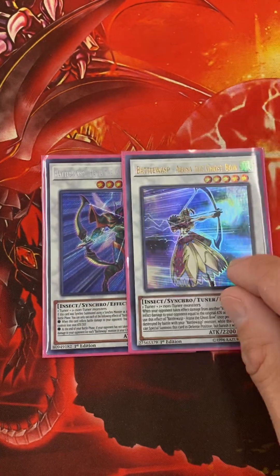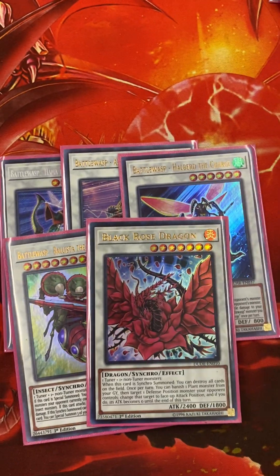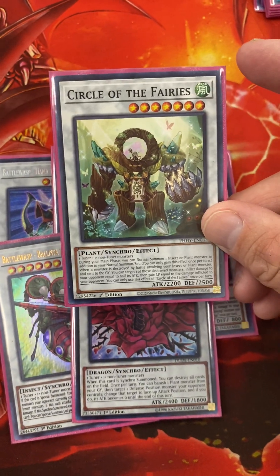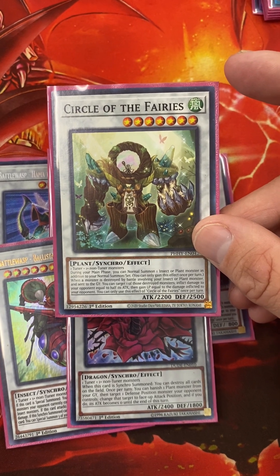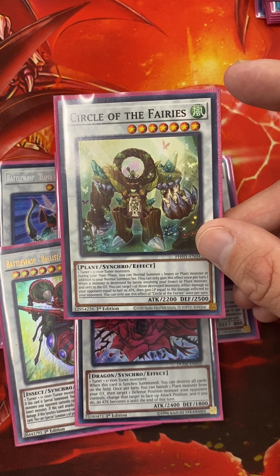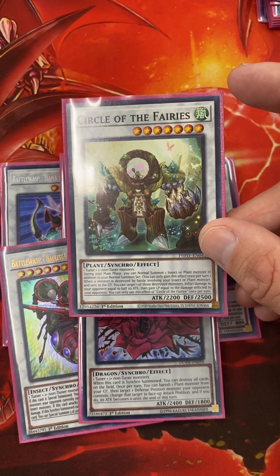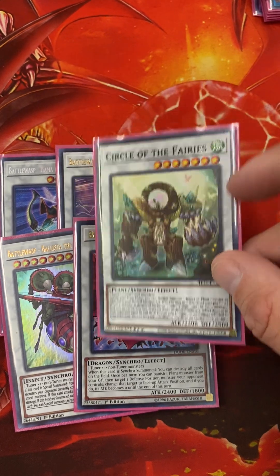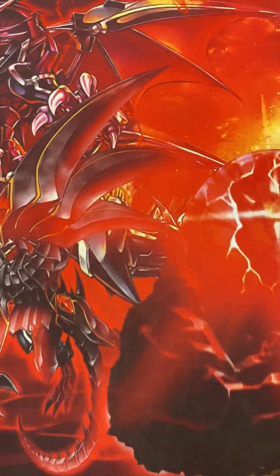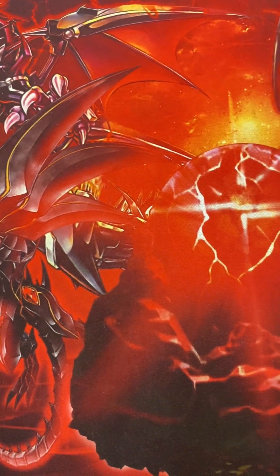This card recycles your Insects. Conquering Bow, Ghost Bow, Black Rose Dragon — turns out this is a really good card in the deck. It gives you an extra normal summon of an Insect or Plant monster. When a monster is destroyed by battle involving your Insect or Plant and sent to grave, you can target that destroyed monster, inflict damage equal to half its attack, and gain that many life points. That's it for B-Trooper and Battle Wasp — hit like and subscribe, catch you on the flip side.